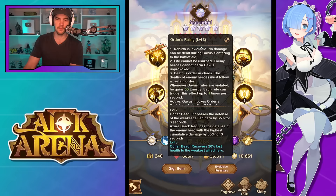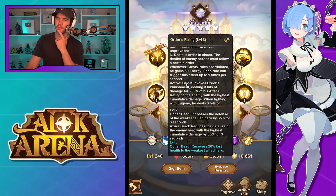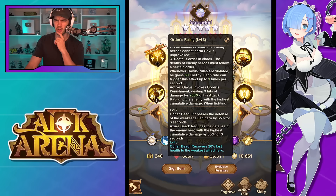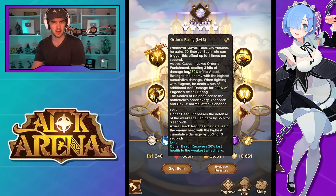That is the 2D art, looks pretty sick. So let's get into his ultimate. Massive skill descriptions as always. So got the three rules: no damage can be dealt during his entrance into the battlefield, enemy heroes cannot harm him unprovoked, and the deaths of enemy heroes must follow a certain order. Whenever his rules are violated, he gains 50 energy. Each rule can be triggered up to one time per second, so he can gain up to 150 extra energy per second. How often that happens, we'll have to wait and see.